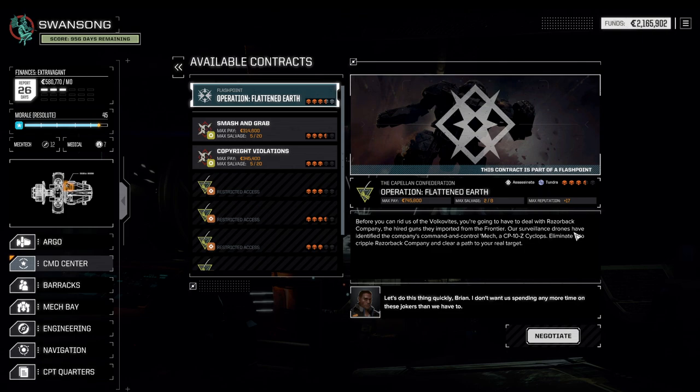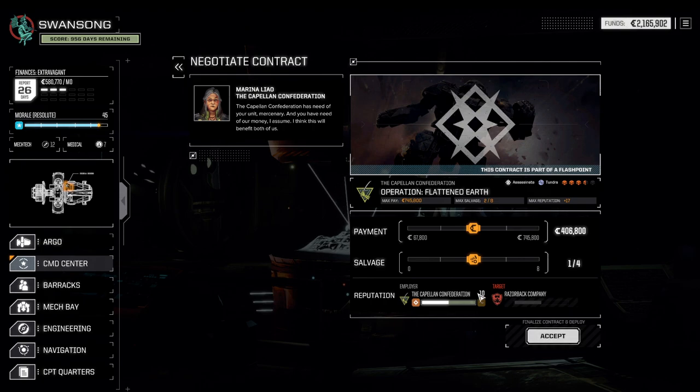A surveillance drone has identified the company's command and control mech as a Cyclops. Eliminate that one and you will be gucci. Interesting — I want the Cyclops, but I also want the money. Let's do a happy medium because I think we're going to shred the Cyclops quite a bit. 500,000 plus some parts sounds like a good plan.